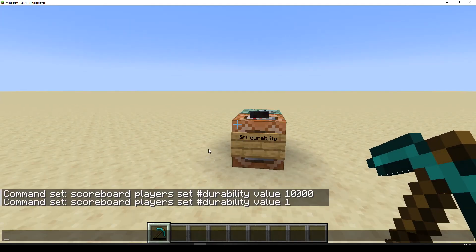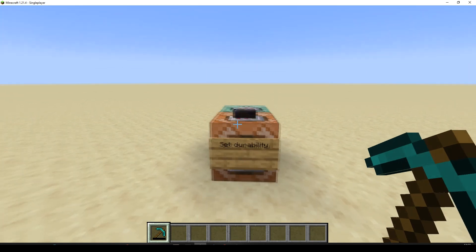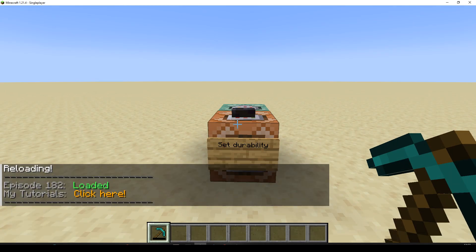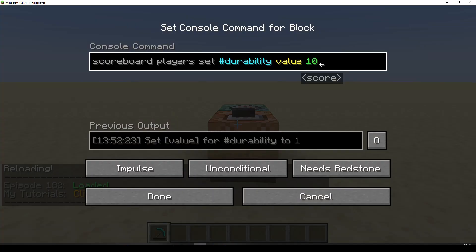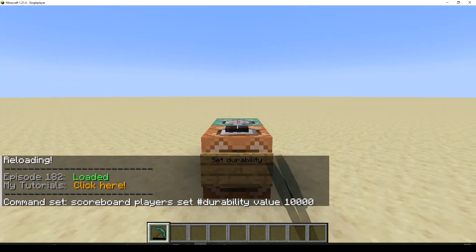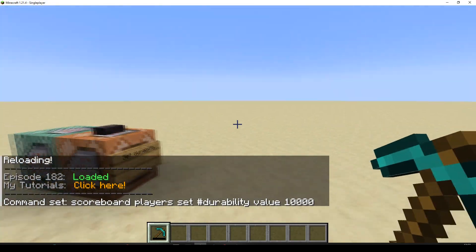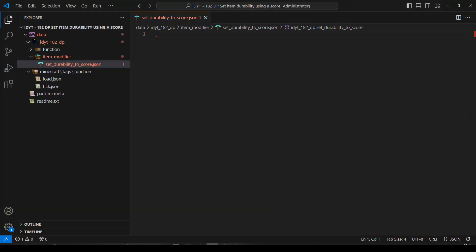Let's pop over. I've already cleaned out the data pack. So if I do a reload and we try and run this again, nothing happens — we'll get an error message. That's because I've removed the item modifier. So let's pop over to the data pack and have a look at the folders and files. Inside my namespace, I've added the folder item_modifier, and we've got 'set durability to a score'. That's all we need.